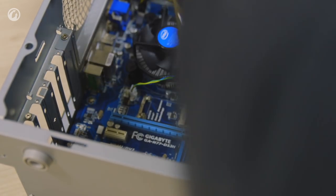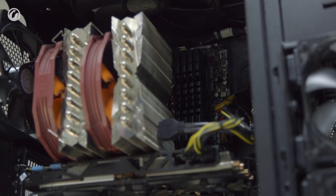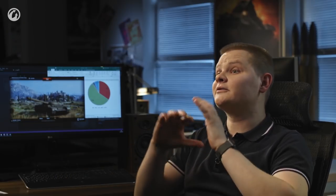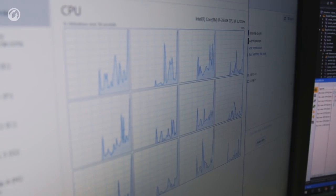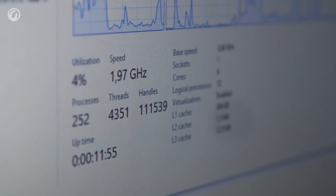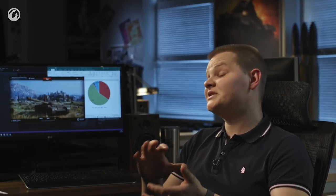It often happens that people replace graphics cards most frequently, while the processor is changed very rarely — because changing the processor entails a socket change and replacing DDR3 RAM with DDR4, and you need to buy all this; it's quite expensive. That's why users change their graphics card most often: you just pull it out, install the new one, and you're done. That's why most users will have CPU-bound systems — the processor is not able to unlock the graphics card's potential. So, if this processor is multi-core with at least four cores, the multi-threaded rendering will help it, allowing a more balanced and heavier load on the processor, unlocking your graphics card's potential more steadily.